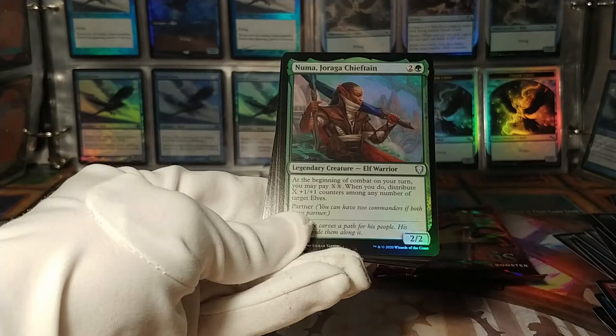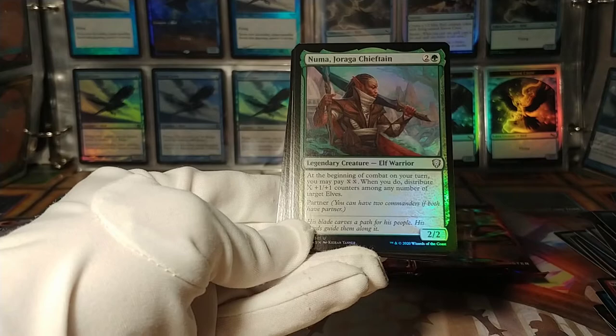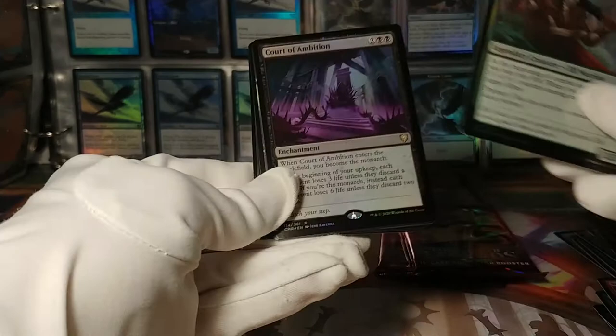Numa, Draga Chieftain: beginning of combat on your turn, you can pay double X, distribute X +1/+1 counters among any number of target elves. Only elves. I wonder what you'd partner this one with. Oh, there was that black one, wasn't there? Court of Ambition — I believe we've seen this one already.